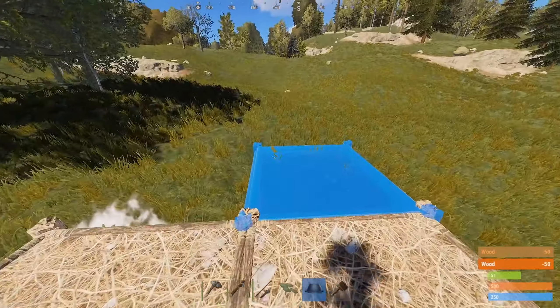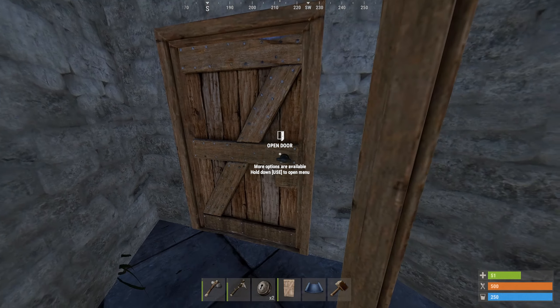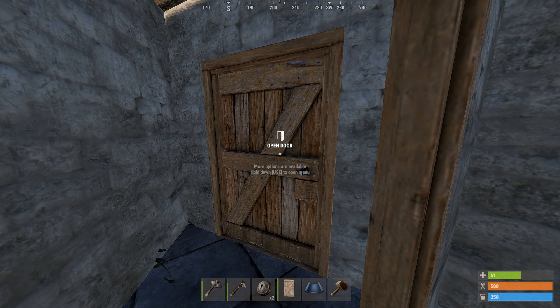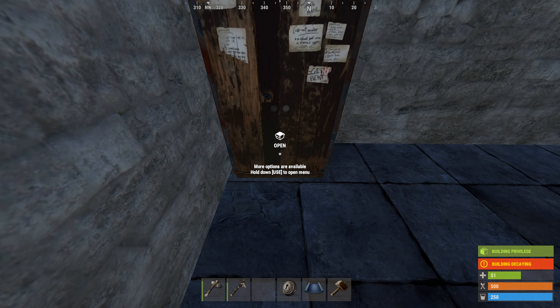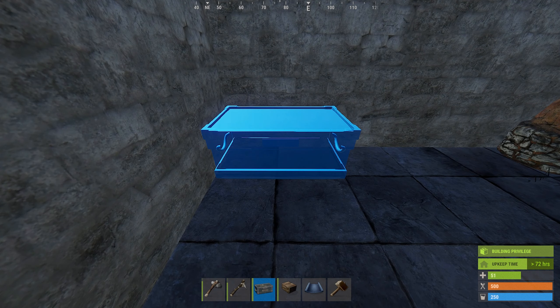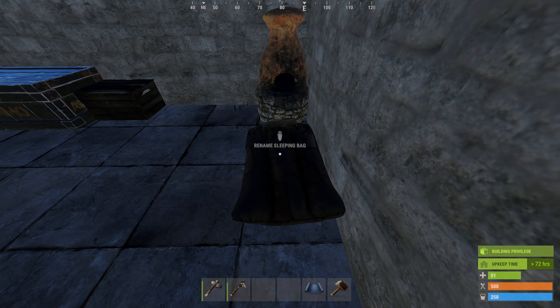Place the framework down and upgrade it to stone, or wood if you're lacking the resources. Build and place the doors to prevent raiders from coming in. Place a furnace down to cook up metal fragments to build a better door. Install a tool cupboard into your base to stop raiders from building outside and to stop your building from decaying. And finally, place down your chests to store your loot and a sleeping bag to spawn back into.